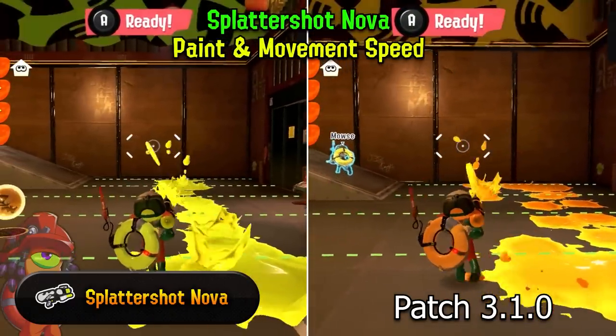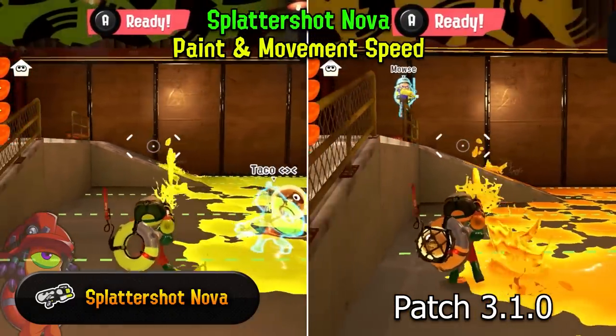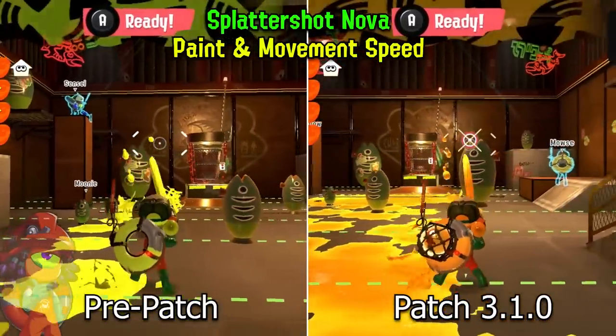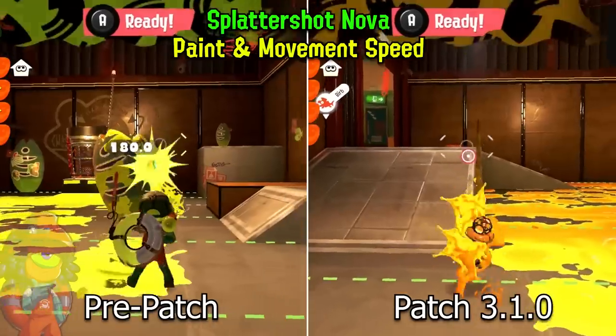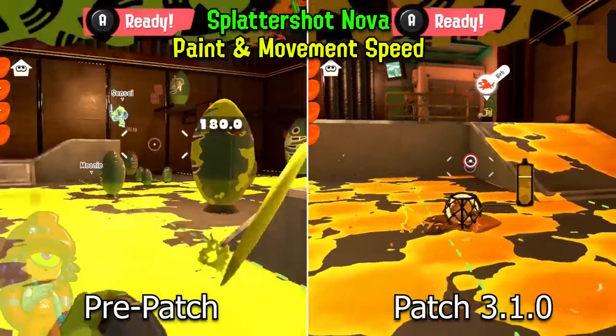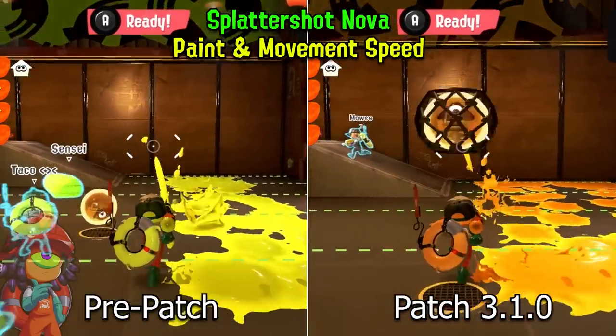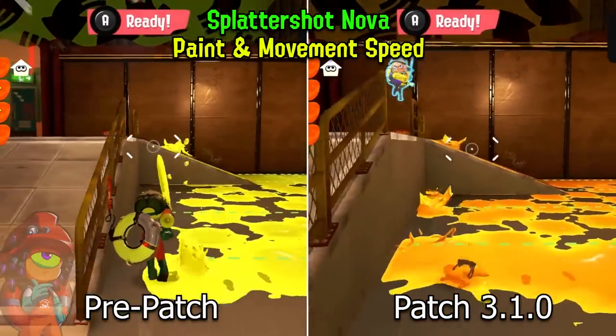The Splatashot Nova also received a buff, though it's minor compared to others but still worth mentioning. The Nova will be painting under itself a lot faster and more consistently than before, along with a 10% movement speed buff while firing. You can see on the footage that the new Splatashot Nova is much better at mobility than before.